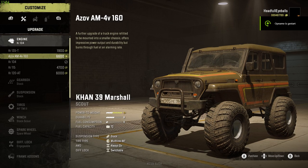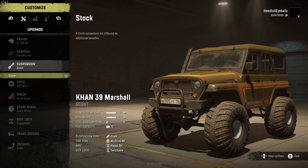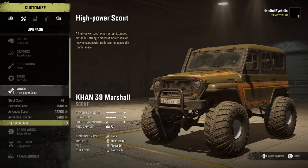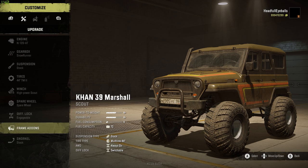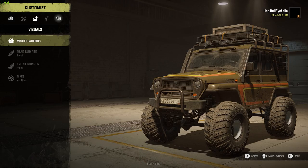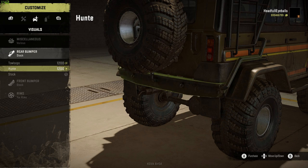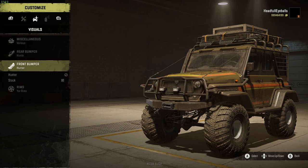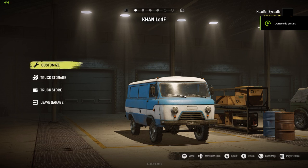Next up we have the GAN 39 Marshall, which you got for pre-ordering SnowRunner or as part of the deluxe/premium edition — let me know in the comments if you know for sure. This was a decent vehicle, though it didn't complete all of the tests. I like the looks of it, it has huge tires, and it did quite well overall — not too bad.